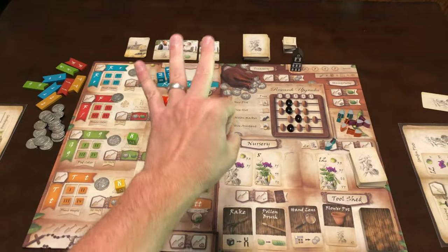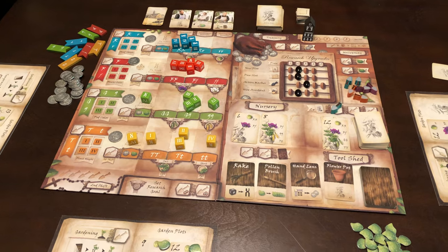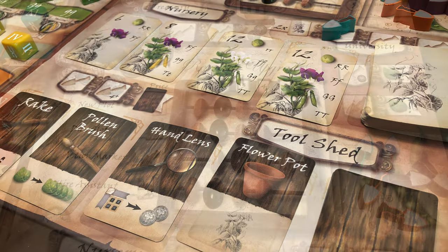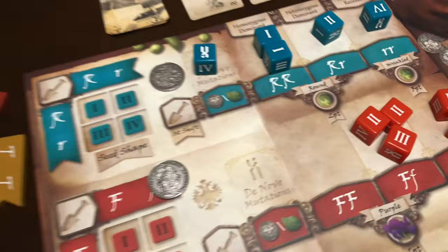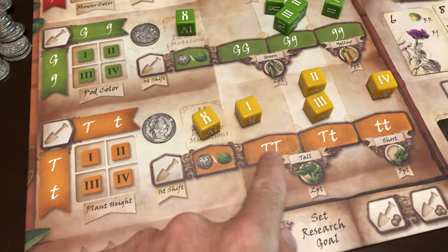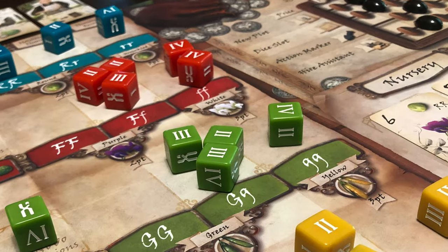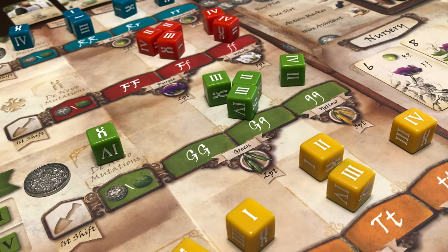I'm here to tell you 8 things that you need to know about this game. Number 1: The theme. This game has everything to do with what you learned in school. Gregory Mendel discovered modern genetics with his work with pea plants. You will deal with simple Punnett squares mixing dominant and recessive traits together to get an end result with, of course, the chance of mutations. Genius Games is the king of educational strategic games.